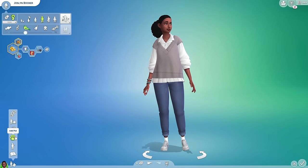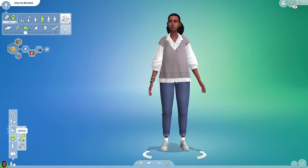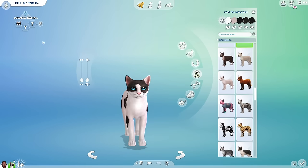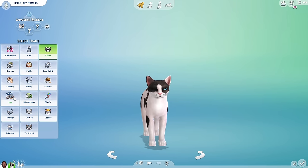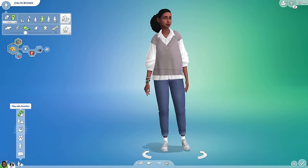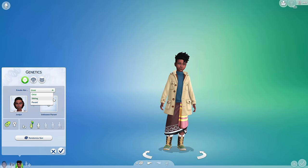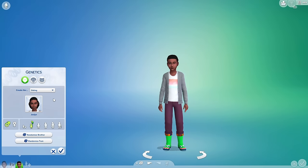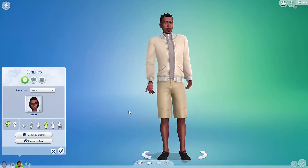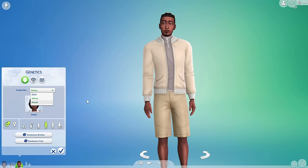A lot of people tend to find it hard to play with one single sim, especially when really trying to connect with them. If you have the Cats and Dogs expansion, definitely add a pet — it really helps, especially if you're not feeling playing alone all the time. Something else you can do is play with genetics. I love having my sim have a sibling or a parent living across town, so that when your sims are ready to grow a family, you have a family member to be part of that journey, as well as the friends you'll encounter.